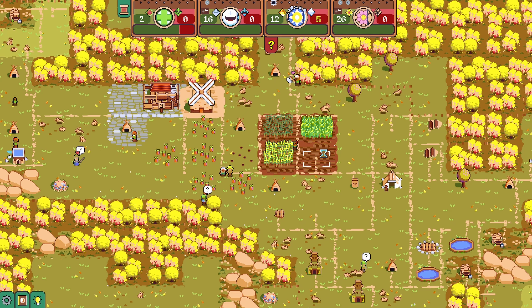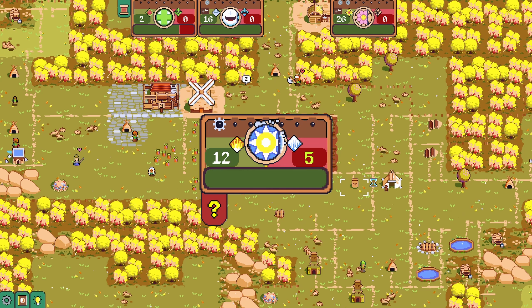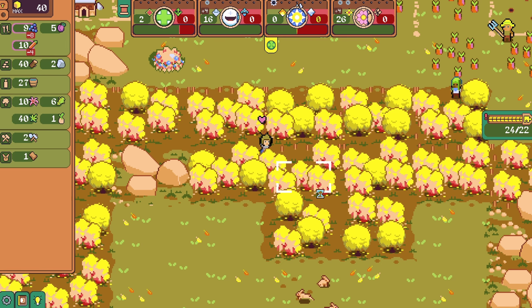I should probably plant more barley. We can unlock... what was the next one? We had birds and then... cats? No, we already have cats. I don't know what's next. Got some wood — we're already maxed out on the wood.